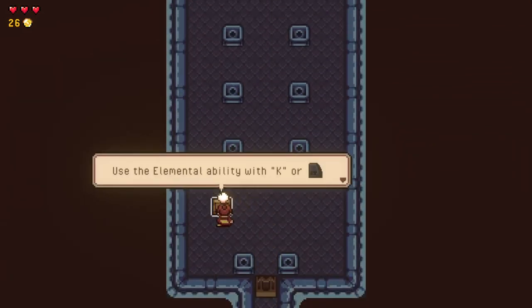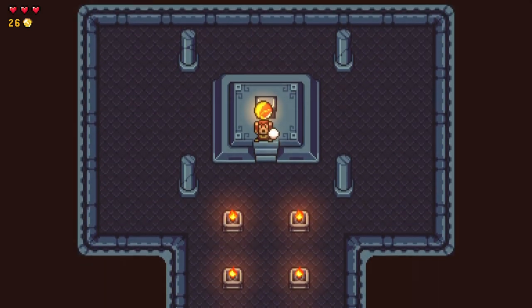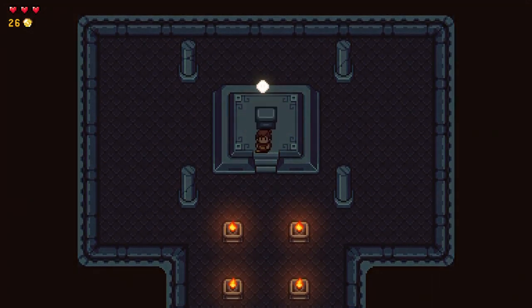Advice for the demo: use the elemental ability with K or right trigger. So we're gonna get the — yeah, that makes sense. All of our abilities are just gonna be elemental abilities. That's why it's called Elementalis.